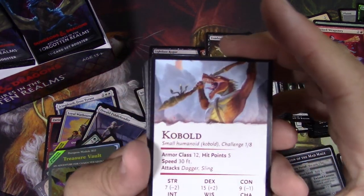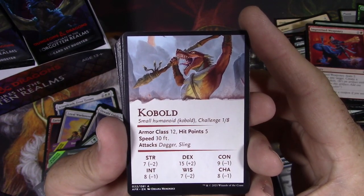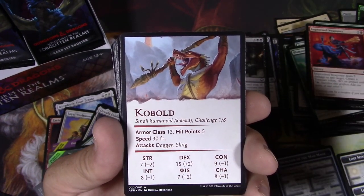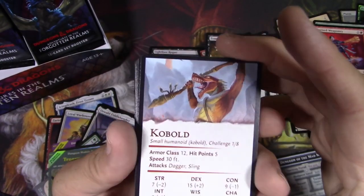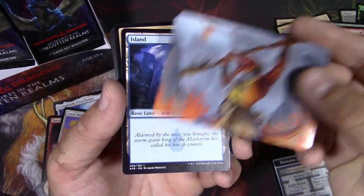Another stat block — Kobold. He's a challenge rating one-eighth, which means you could just flick him away with your finger. Hit points five. These guys are just meant to be chaff, but as a cool art card I kind of want it.